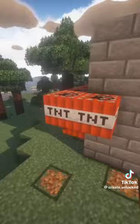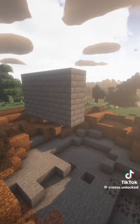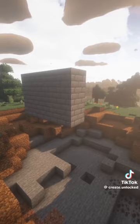Boom. Now your non-existent friends can't blow up your base with TNTs. Pretty cool, am I right? Lastly, if you want a modern-looking defense tower, place iron blocks in a beacon like this and extend it to whatever...